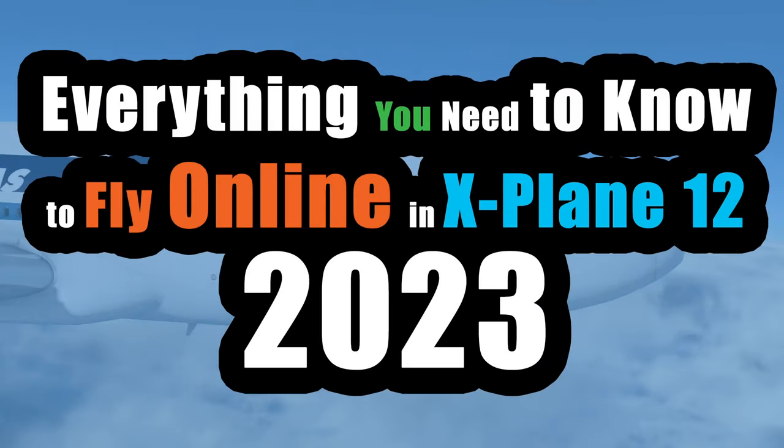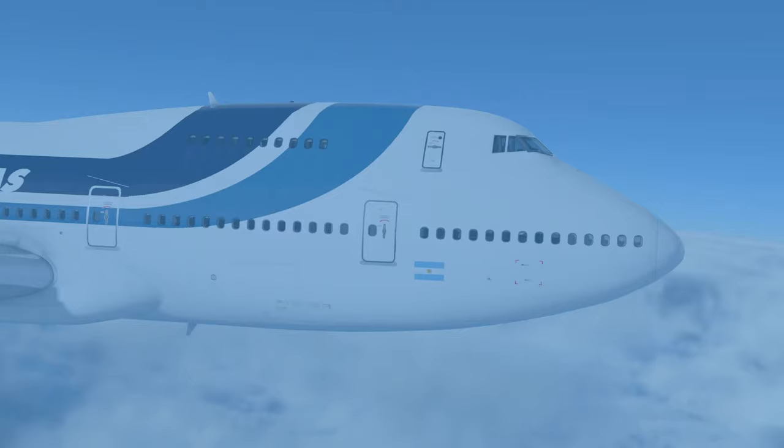Before we get into exactly what button to click to connect — because there's no one button, there's a whole host of them — what I want to do, and this is what I feel is missing with a lot of videos describing this sort of thing, is explain how the entire thing fits together. If somebody already knows everything they can say click this, click this, click this. But for somebody who's new, you're going to be thinking: why am I even clicking this thing?